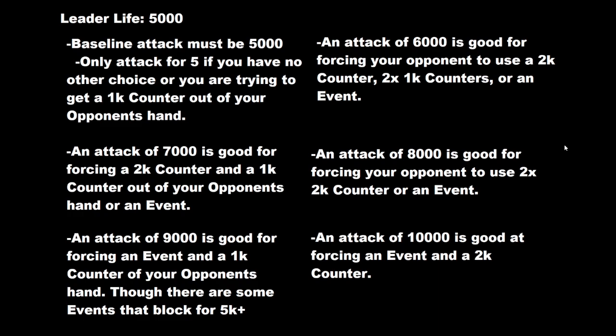At least you're getting a card out of their hand or making them lose a life. An attack of 6,000 is very good for forcing a 2,000 counter, or two 1,000 counters, or some type of event. An attack of 7,000 is good for forcing a 2,000 counter and a 1,000 counter, or an event. At 7,000 they can't just use one card to get out of it unless it is an event card — in which case you've potentially pulled a strong event out of their hand. We'll talk about events in a second.